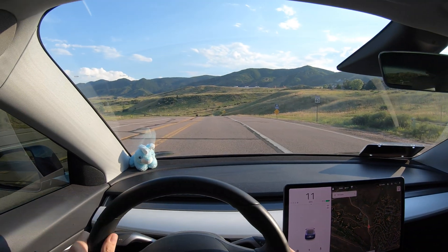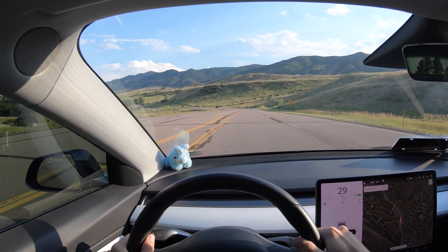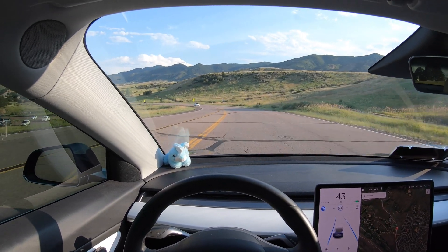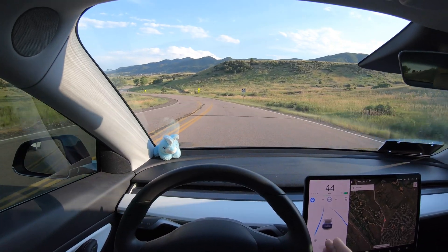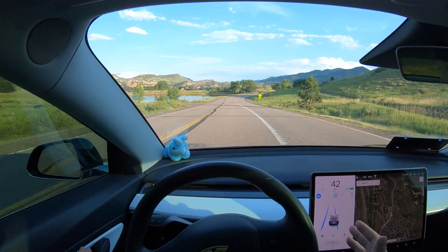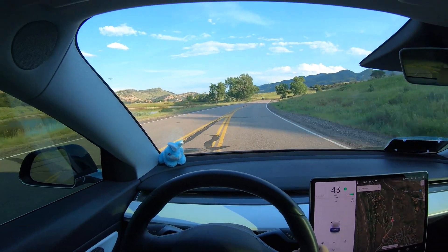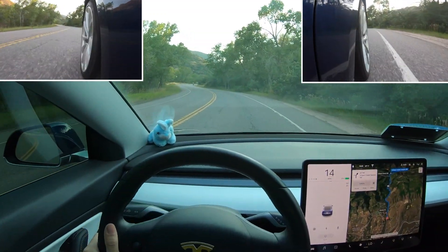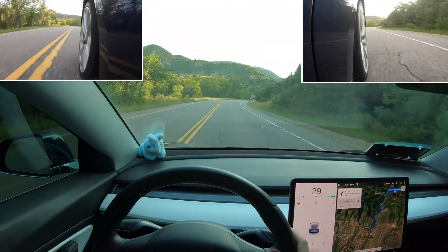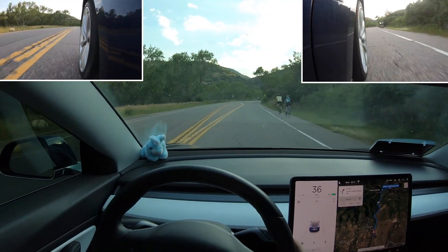We are back at the lane change area we've tested in the past two videos. We're going to implement autopilot and see how well it does with the splitting lane up ahead. In previous updates it mistakes the left lane for the main lane and goes into the wrong lane. No improvement on this one — it was actually a bit more hesitant. We are now at Deer Creek Canyon Road on 2019.28.2, with my mom in the car again, and we're going to see if autopilot performs any better than it did on 24.4.